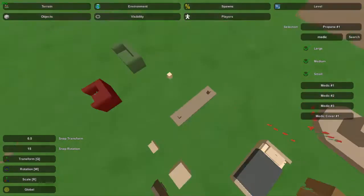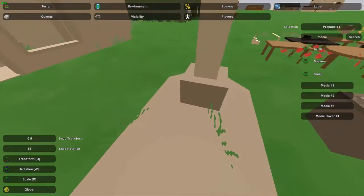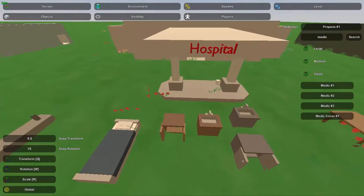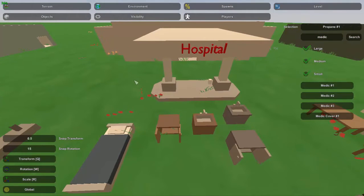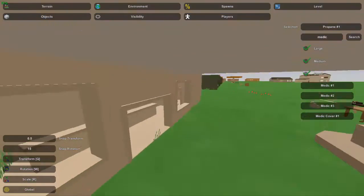Pretty much this outside doesn't need much detail. One thing I thought you could do is put a propane tank, maybe one or two, and it wouldn't really look out of place just because it is a place for cars to pull through. It wouldn't be super out of place to have a propane tank there. Besides that, you really don't need to do much on the outside.